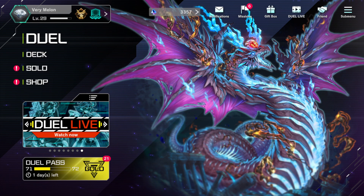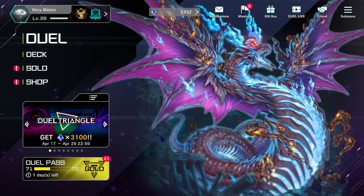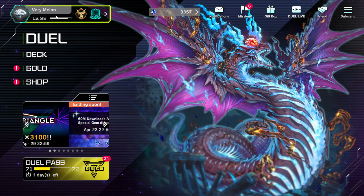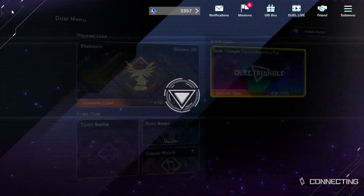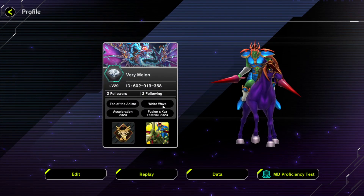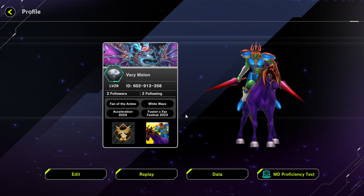What's going on, YouTube and Twitch? This is Very Melon Man, and we're going to show off some highlights for the recent and still ongoing Yu-Gi-Oh! Duel Triangle Festival that's going on right now. I've gotten up to 1,500 Synchro points, so we're going to start with highlights from that, then work my way up to the other two. I got the White Wave Tag, which is one of the rewards for getting 1,500 points.